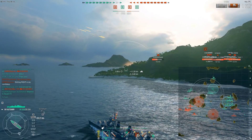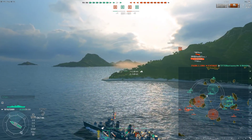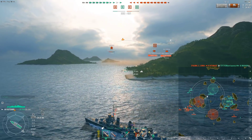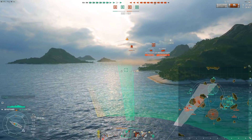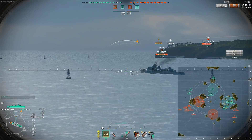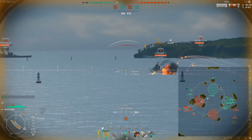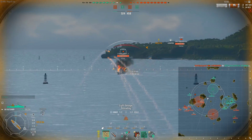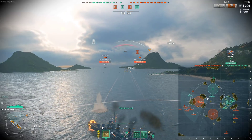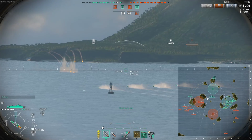Instead, I want to wrap around in the mid. I'm basically hooking up with this Conqueror to see if I can do something on the back side of A. I'm jumping this Kitakaze - I go ahead and smoke up. I don't want to sit here and have a protracted gunfight with a Kitakaze. That's just not going to work out in my favor.